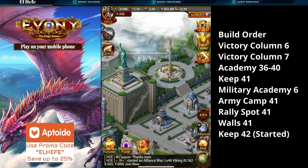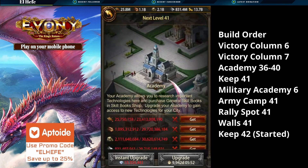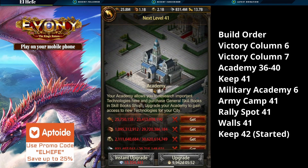The next major build I wanted to do was get the academy up to 40, and as you can see I was able to do that. There's no reason to go to 41 — there's no additional research available at academy 41 at this point. It's much like before when it was at 35 and there was no research between 36 and 40. Now they added that, so I got it up to 40. I haven't done the research yet — I'll do a little video on that as well.